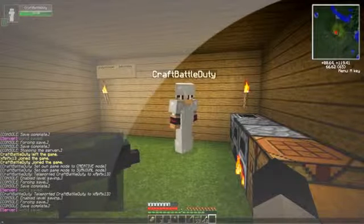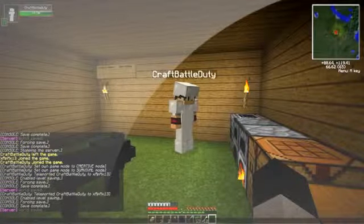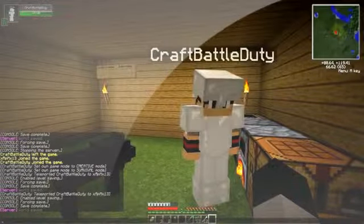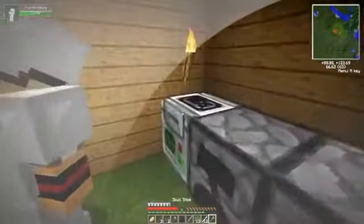They figure out they need relic scraps and put them into the analyzer. One player has already built an analyzer, and they begin processing the scraps. The analyzer gives a 25% chance of flint, a 30% chance of a stone tablet, and a 3% chance of a broken ancient sword. They consider making more analyzers using gravel.